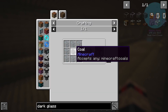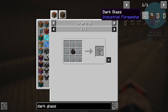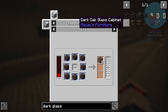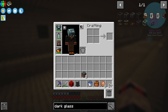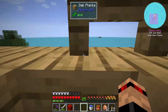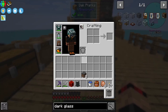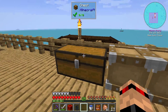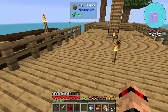Looking at dark glass options: one recipe uses just one coal, but that ethereal one is out of our price range right now. Mini Utils has a version too, and black glass is really easy because we've got all the squid ink. I may do both and figure out which one I like the look of best.